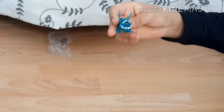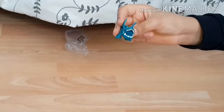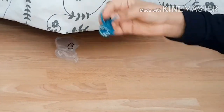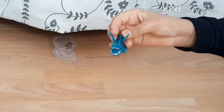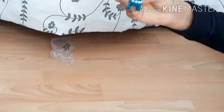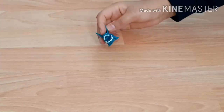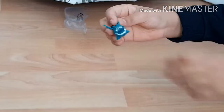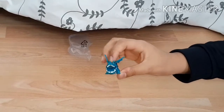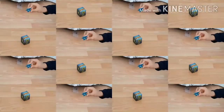Next we have a Gronckle. This isn't Meatlug — Fishlegs' Gronckle — because it's blue. We have a theory it could be Meatlug when she goes into the Hidden World since everything glows there and might change color. Gronckles are Boulder Class dragons; fun fact, they eat rocks and come from Dark Deep where Gronckles and Quakens live.